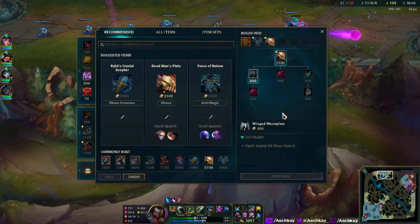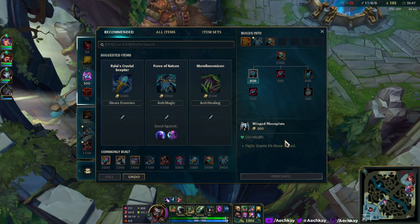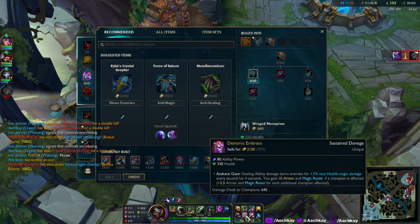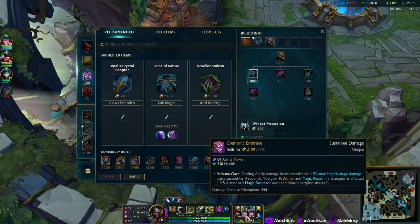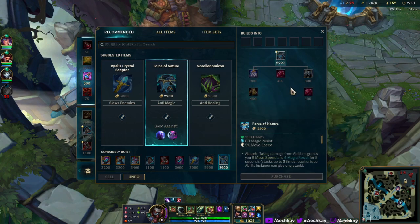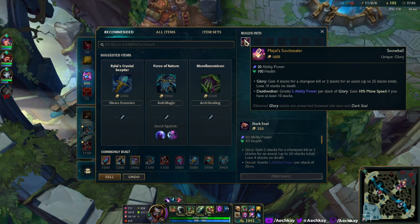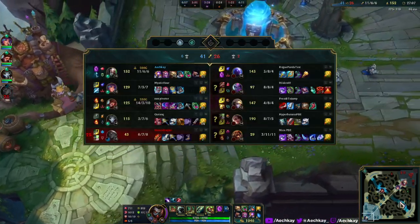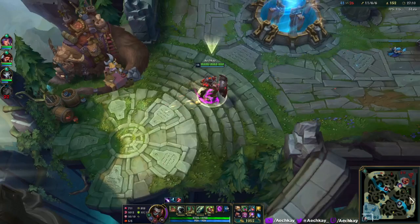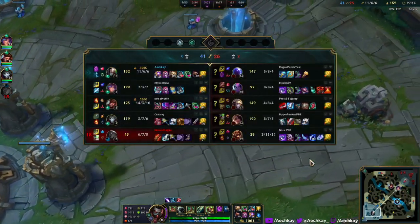We still got Baron. We still got a little bit of gold to spend. Mouse over this champion - affected, wait what? It doesn't matter, you don't need the slow anymore. Do we want Mejai's? I kind of want to sit on gold. We got to beat Wukong in kills though - that was a little scary, a little spooky.